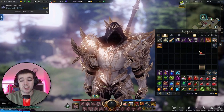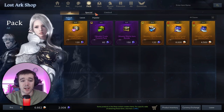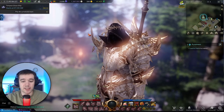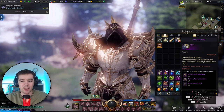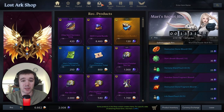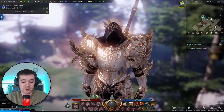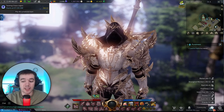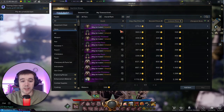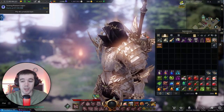Hello everyone, welcome back. I just bought the package called the Auroc skin set from the shop. I bought it with blue crystals, which you can earn just by playing the game. If you buy it with blue crystals you cannot trade it, but if you buy it with royal crystals you can trade or sell it. You can also find this skin on the auction house by searching 'Auroc' under skins.